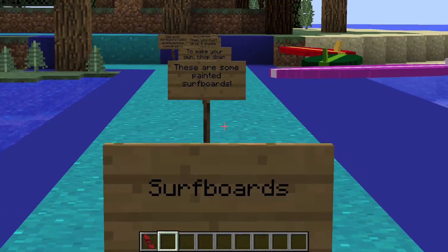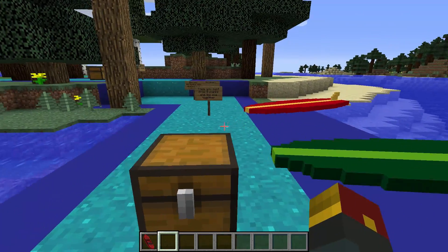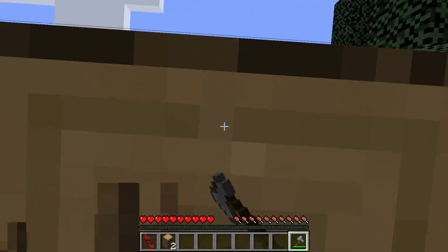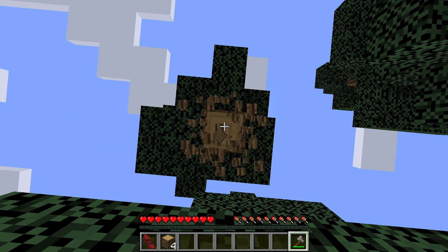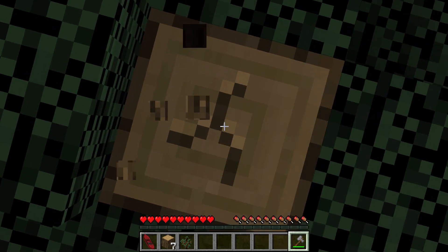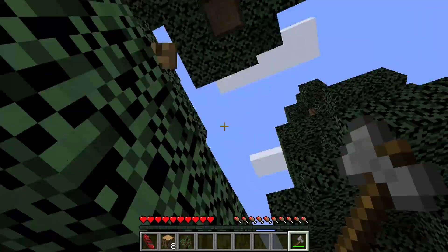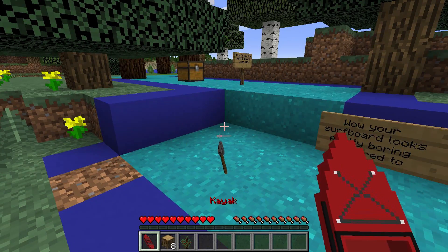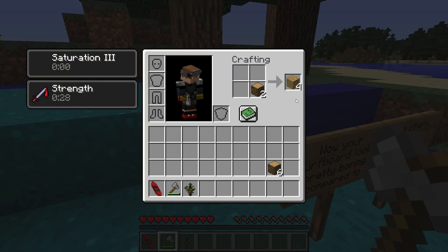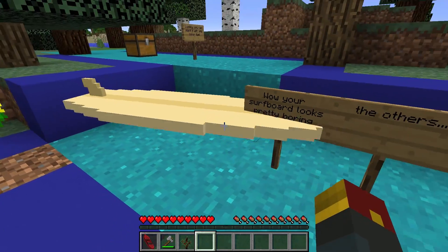We'll get back to the kayaks later — it's time for the surfboards. Get a load of these painted surfboards, looking good. To make your own, we need to chop down some wood. Going into survival mode so we can do this the right way. We need eight pieces of wood. All you need to do is drop your axe down along with eight pieces of wood and... wait, we just need regular wood. You now have a blank surfboard — looks kind of boring.